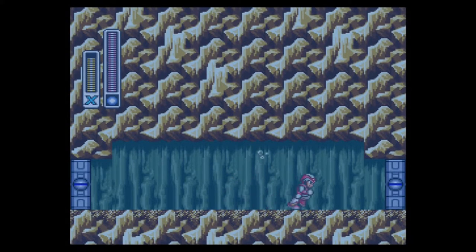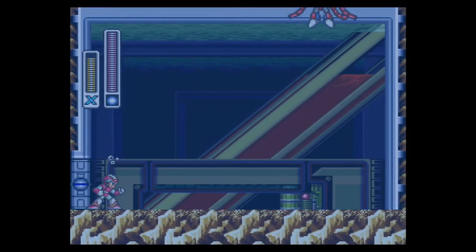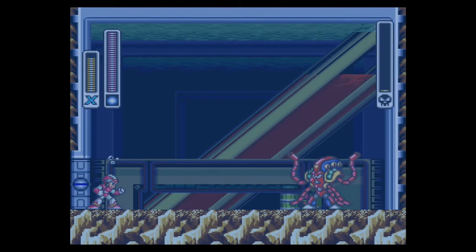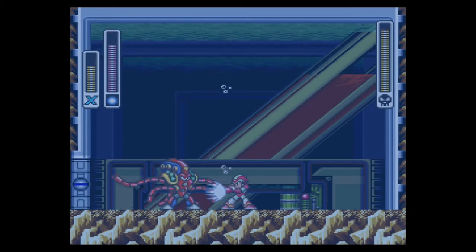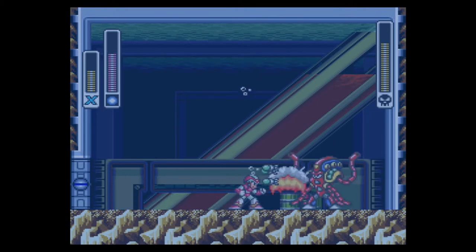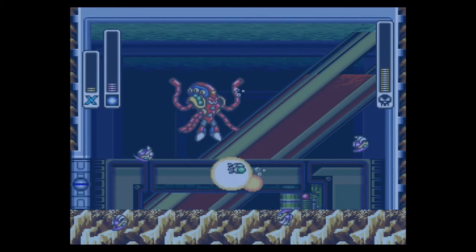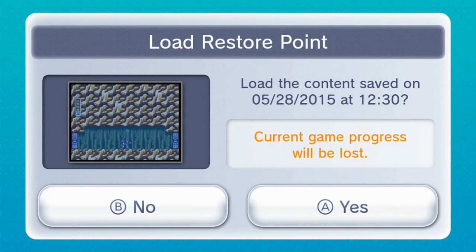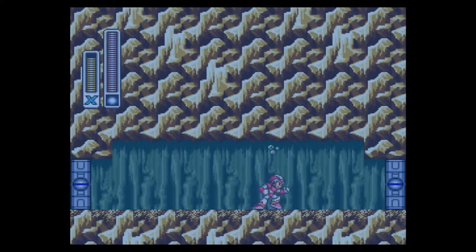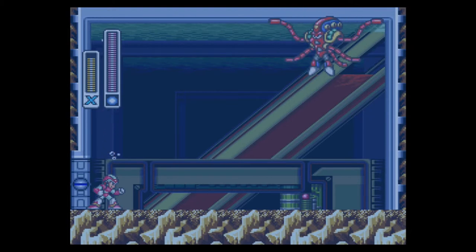It's a very luck-based strategy — I'm sorry to everyone who's better at this game than me. How do you dodge that first wave of missiles? I almost dodged the missiles, I just didn't dodge him. The great thing about the Rolling Shield is it also blocks some of his attacks, so it means you can stand up close and blast away at him. I'm also starting with not full health, so that's a bit of an issue.